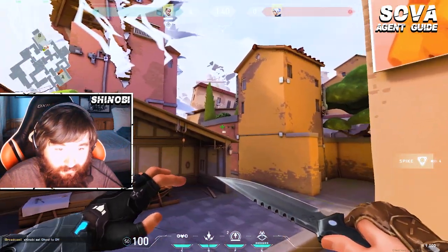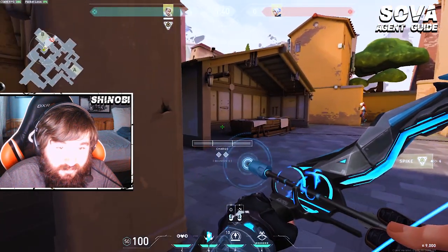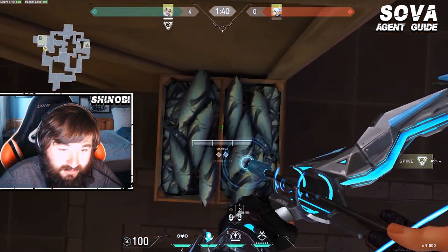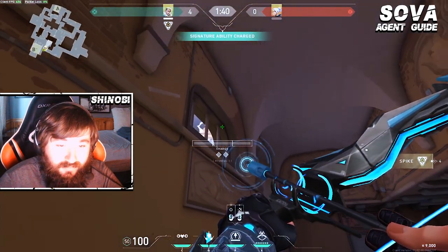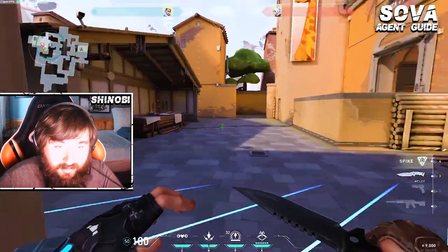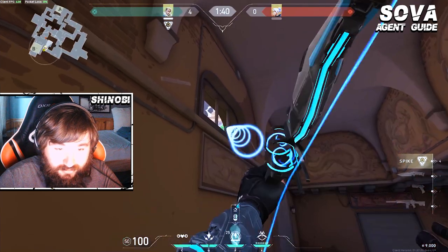Another really strong dart you can do for entering the site — if you think people might be playing close, either in boathouse or playing logs — jump onto this box here between the fish. It doesn't have to be too exact; just jump up here, and then in this small window here, aim in the middle and just left-click. This dart will ping anybody playing boat, anyone playing logs. It's really easy to throw.